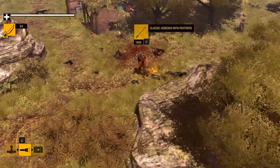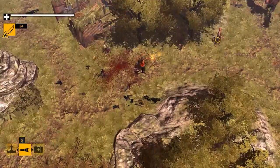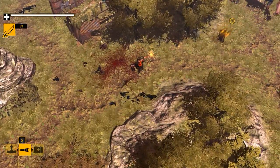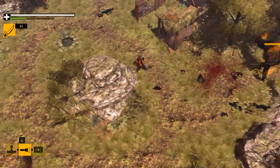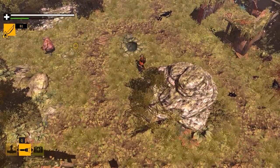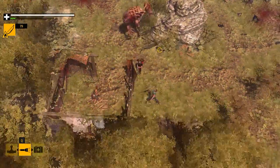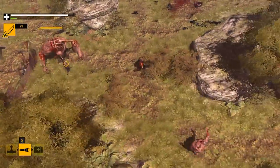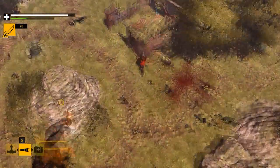It helps to clear out the zombies behind the giant rock formation before you start fighting him. The first giant zombie will mostly just try to charge and run you down. When you see him lower his shoulders, try to sprint perpendicular to his charge and you should avoid it completely.